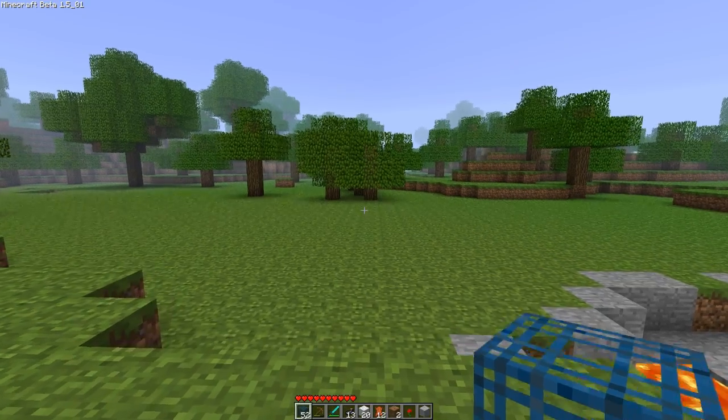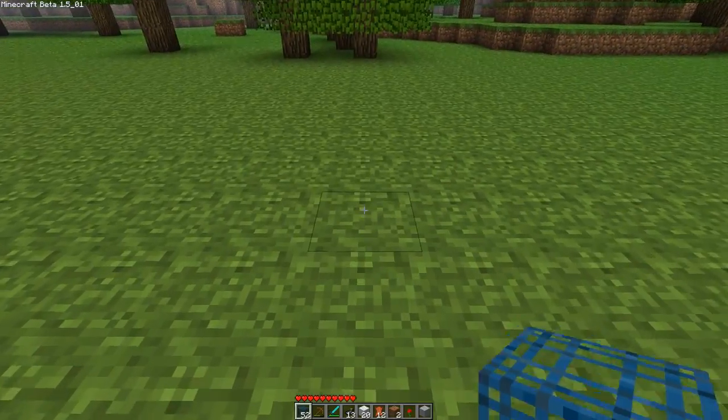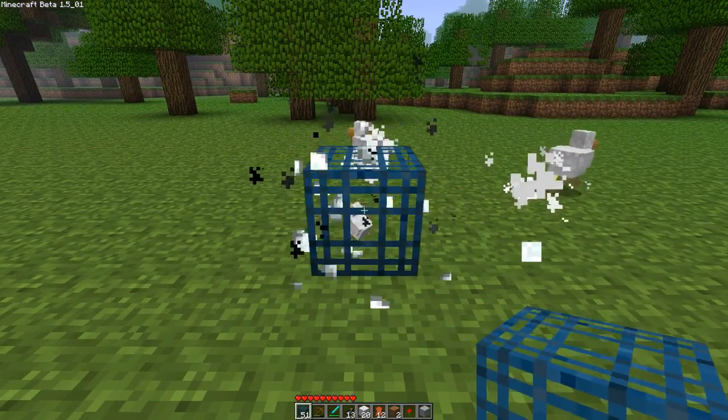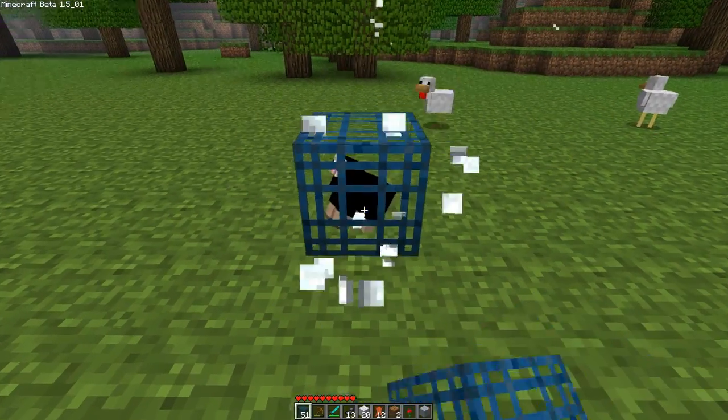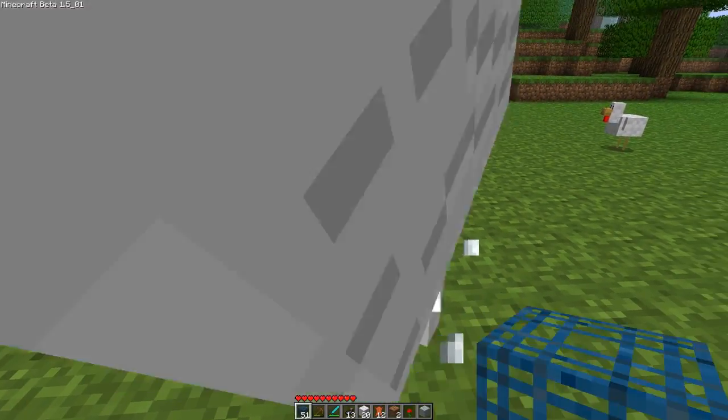Hey there everyone, Mr. LiquiMatter here. Wanted to release my mod today: Programmable Spawners. Pretty cool. You can right-click on them and program what they spawn — wolf, sheep, spider, skeleton, creeper. All the goods.